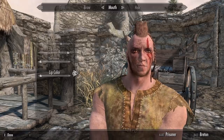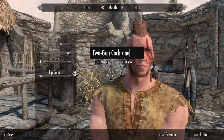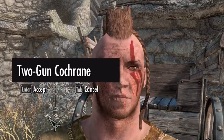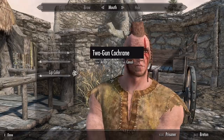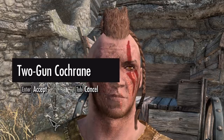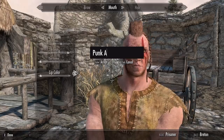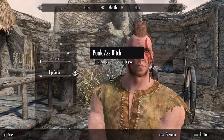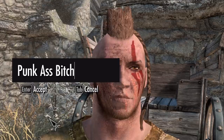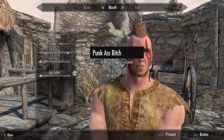Let's give him a name. How about Two-Gun Cochran? What the — what kind of stupid name is that, Slack? You don't want to be named after a legendary gunfighter in an Academy Award winning movie? Well, I hate to be a nitpicker, but there's no guns in this game. Well, we could always call you a punk-ass bitch. Hold up, Slack — let's not be hasty. How about Two-Gun Cochran? Doesn't sound so bad now, does it?